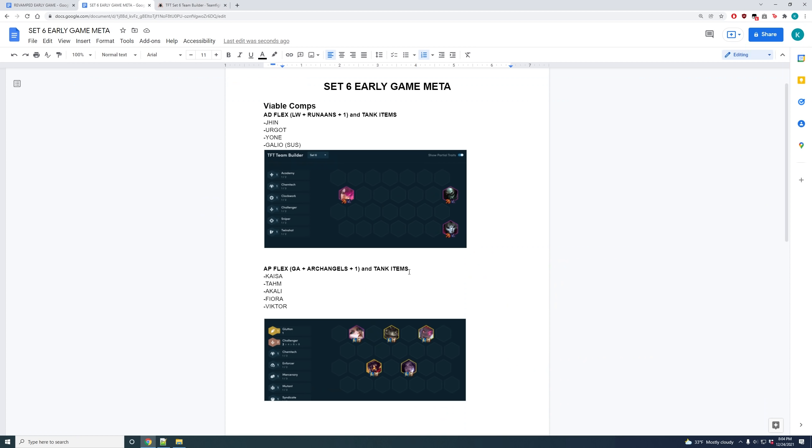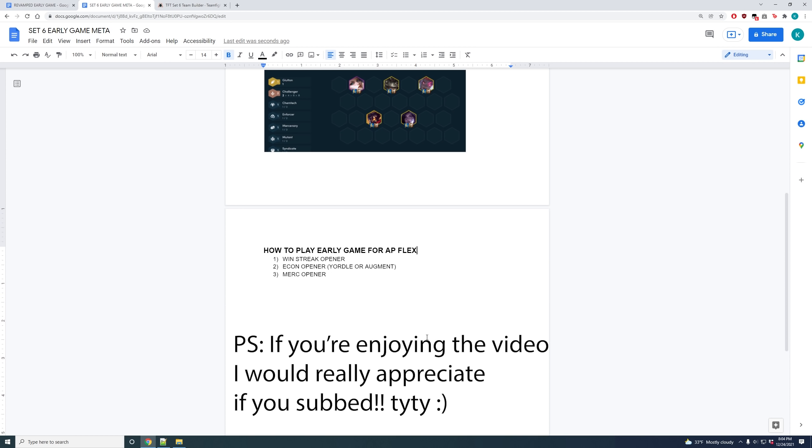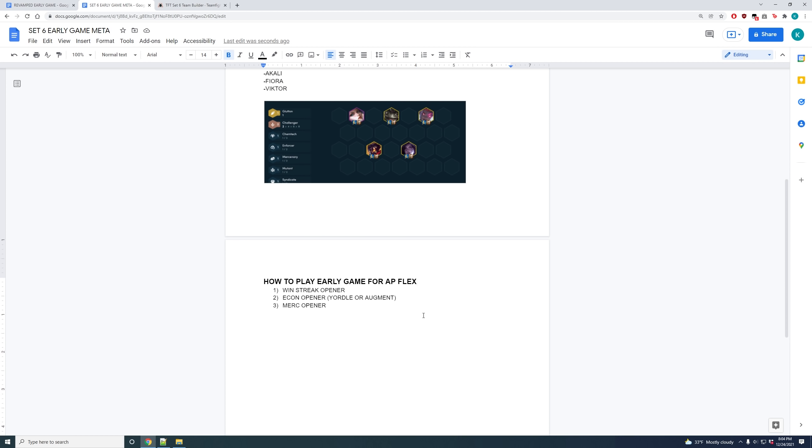That finishes the early game boards for the AD flex boards. Now I'll talk about the more complicated early game boards for AP. There are three ways to play into the AP flex board: the first is a win-streak opener, which is very difficult and almost never happens. The second is an econ opener — something like Rich Get Richer, Calculated Loss, or three Yordles. The third way is through mercenaries.